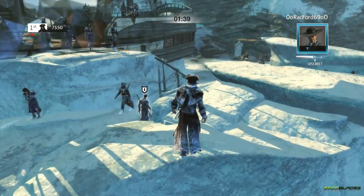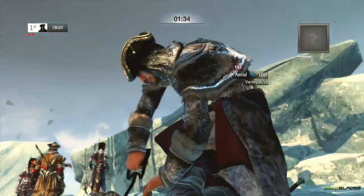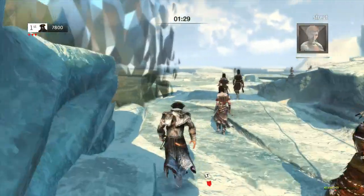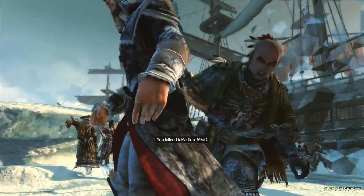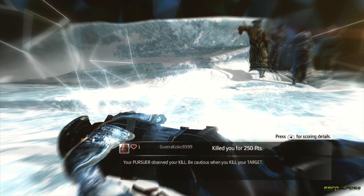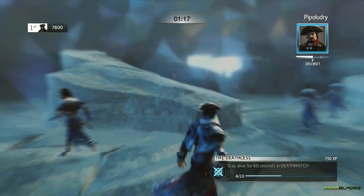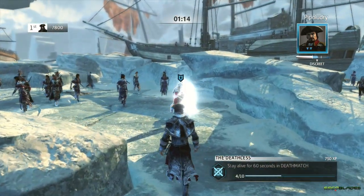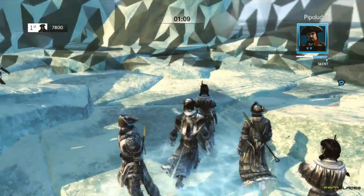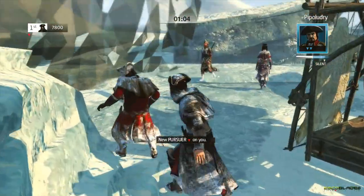I'll probably touch on abilities when I'm commentating a game where I actually used them — this is just Simple Deathmatch so there are no abilities here. But I have some gameplay on my hard drive where I used abilities. There was a really good Artifact Assault game where I just unlocked Smoke and Glimmer. Glimmer is one of my favorite abilities right now — it makes you almost invisible and it's really great for corner stuns amongst other things.